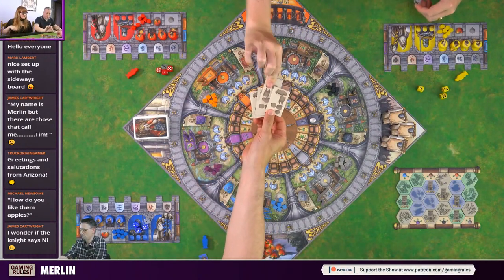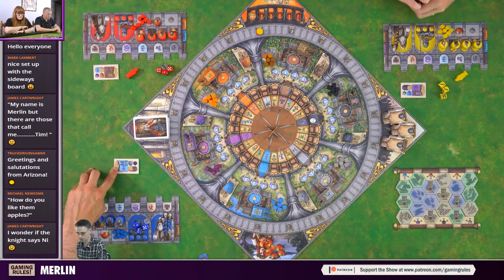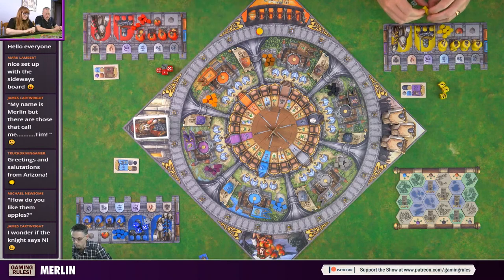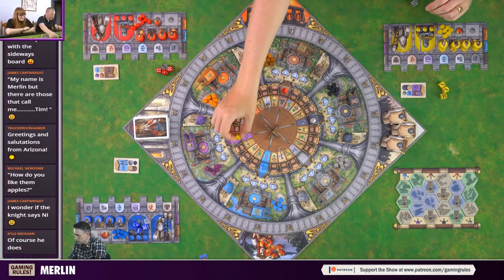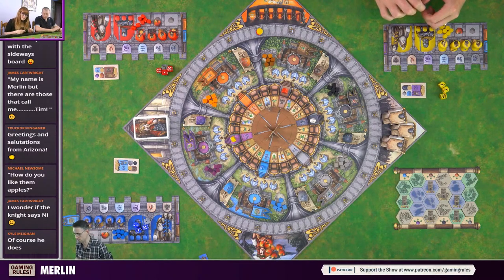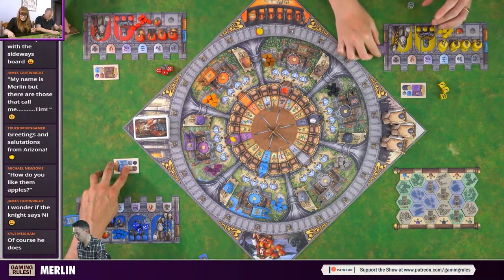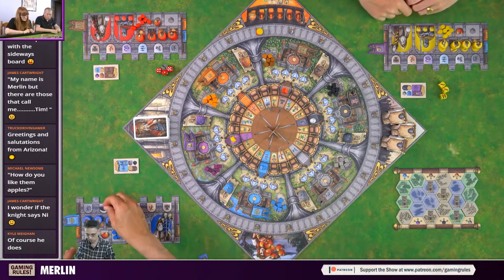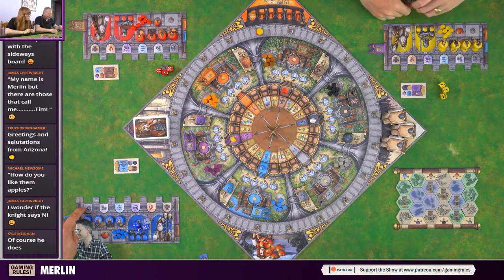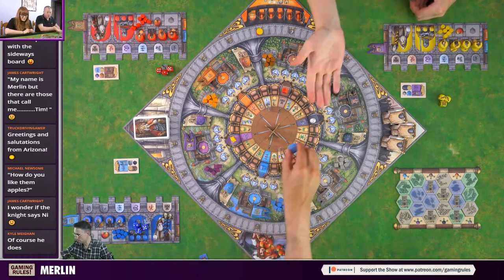If it was a four-player game there'd be an extra row, two-player there'd be one fewer row. The tiles get shuffled and laid out randomly. We're just using base game tiles - three different terrain types and some have towers. Each player has a player board with slots for six different colors of flags and slots at the top where traitors will go.